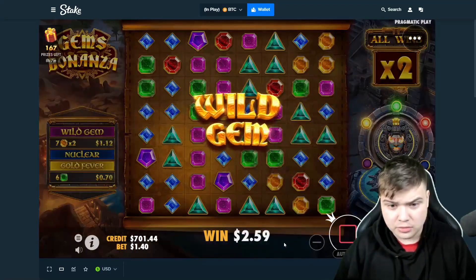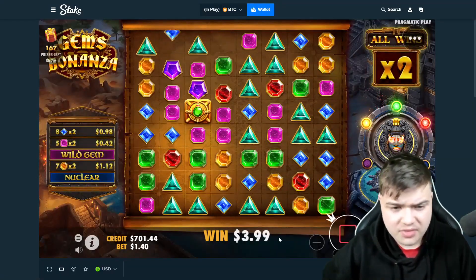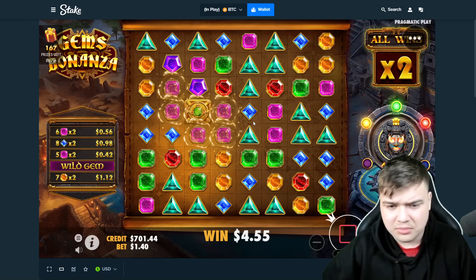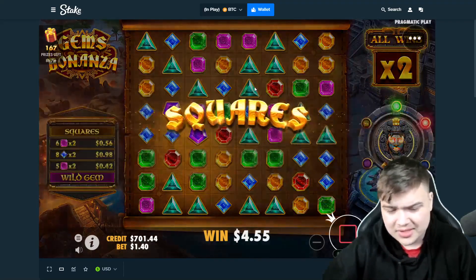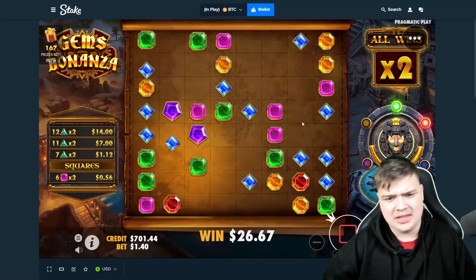Pinks, blues, pinks, blues, triangles please — bro, we have three insane symbols there and we missed all three of them. It's not too good. Okay, that's XP, nice.